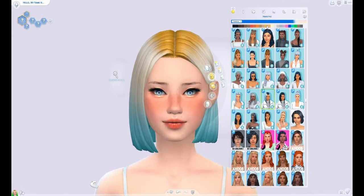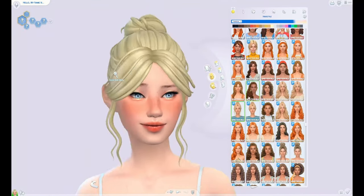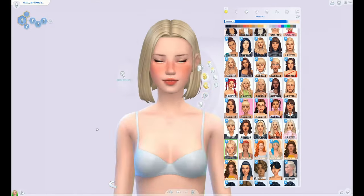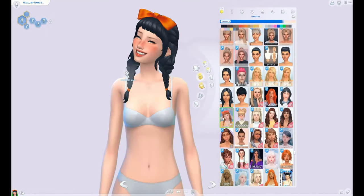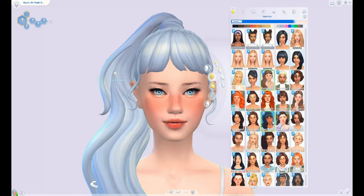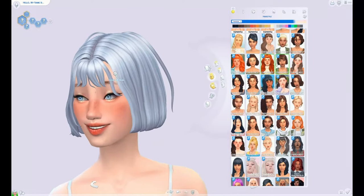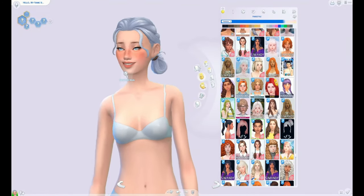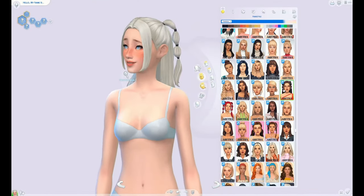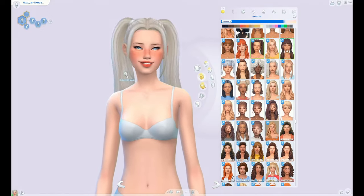I struggled a little bit deciding what hair color to pick — I was unsure whether to go for blonde or more of a white color. Right here I accidentally clicked on gray, which is why she briefly has gray hair, but you can see me changing it back to the new white shades. I think the Sims added these — they're not custom colors. The Sims have really extended their hair colors and skin tones in the last few years.